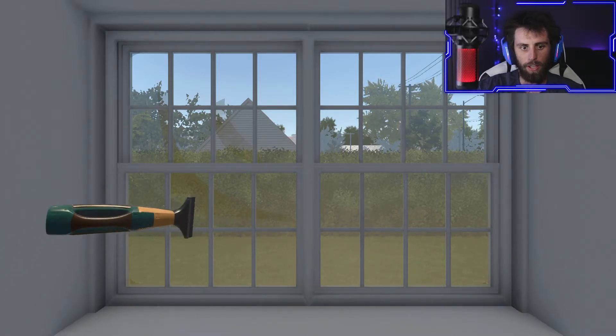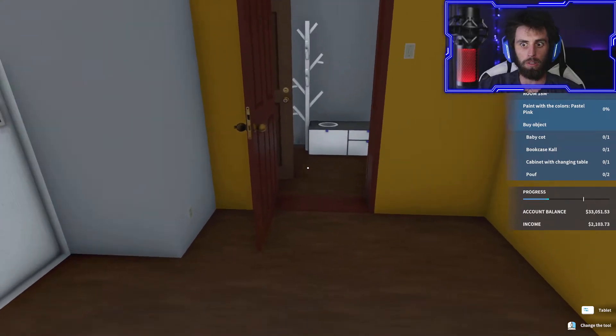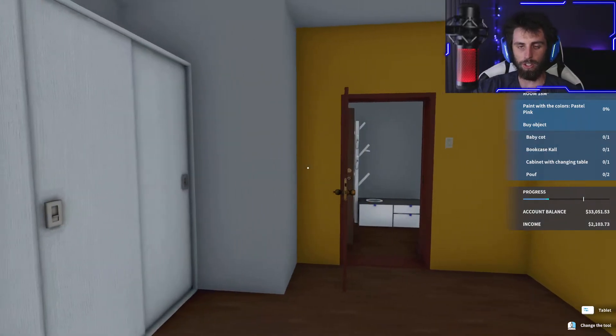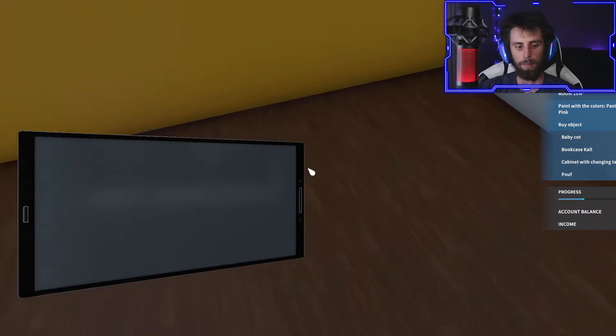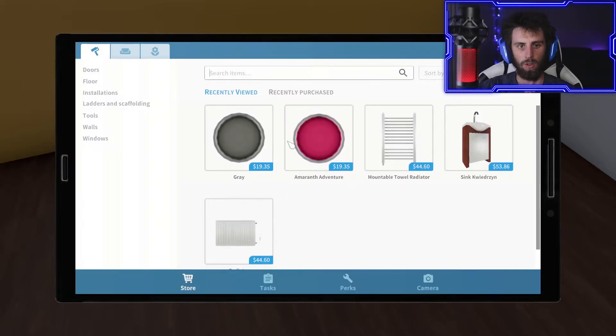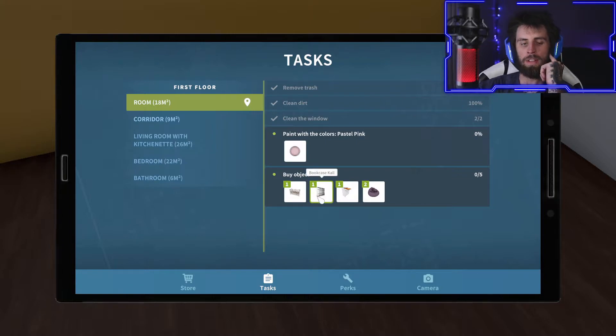I'm just trying out different games, playing different stuff, see what's out there - you never know what you'll come across. Pastel pink - let's get the tablet out. Paint, paint... where would that be? Last time it just came right up - oh here we go, pastel pink! So on this tablet it's all here - if you go to tasks it tells you all the stuff you need to buy and gives you everything right there. That's kind of cool.